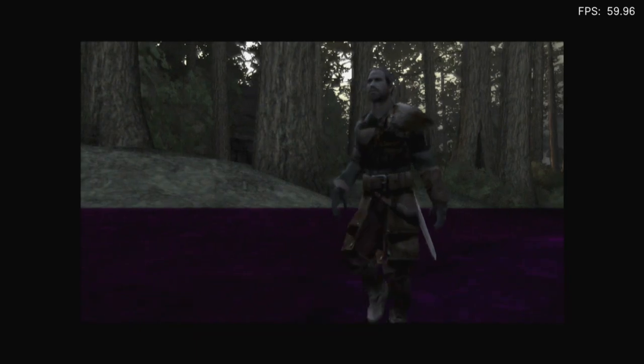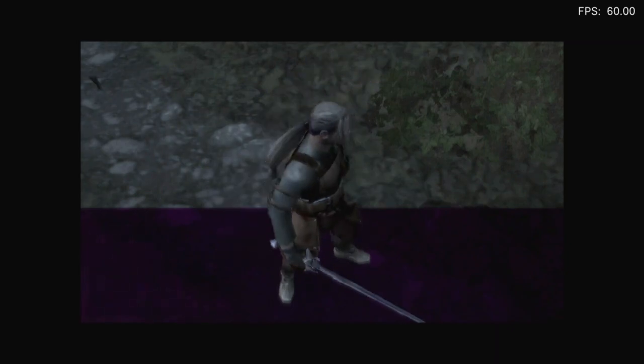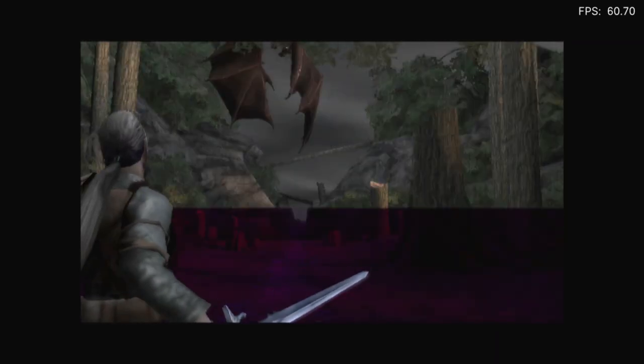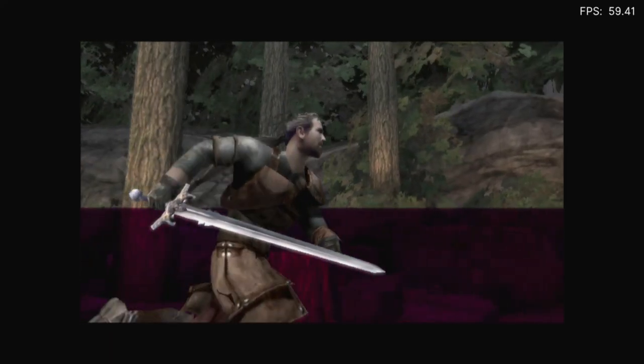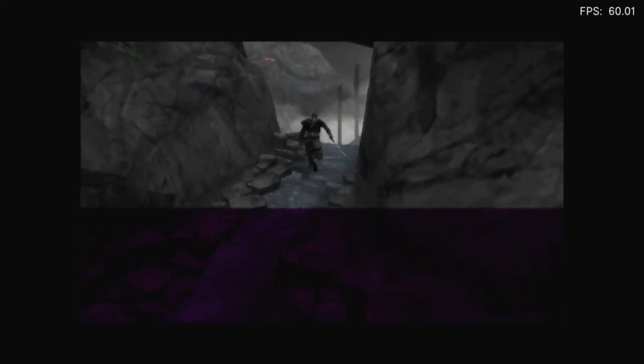I've noticed that the bottom half of the screen is purple. Actually, it's literally the ground texture that is purple. But it's not affecting the character's body, which I find really weird — it is the bottom half of the screen, but it's also the ground.